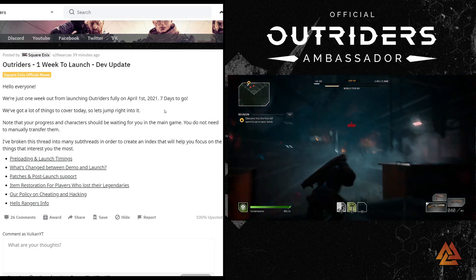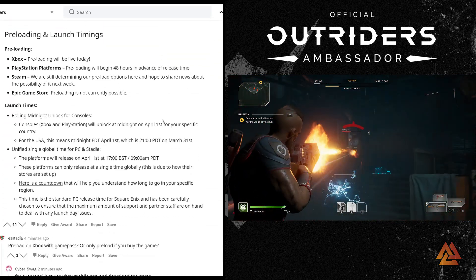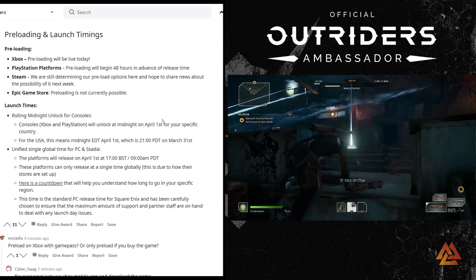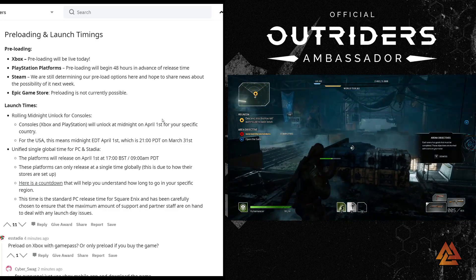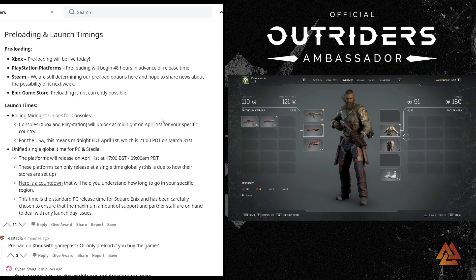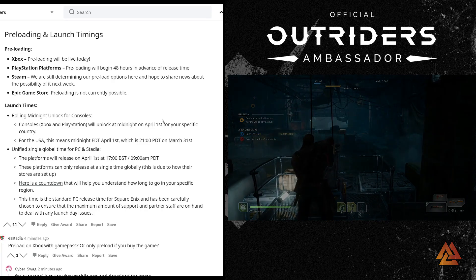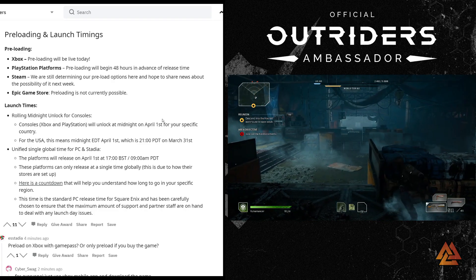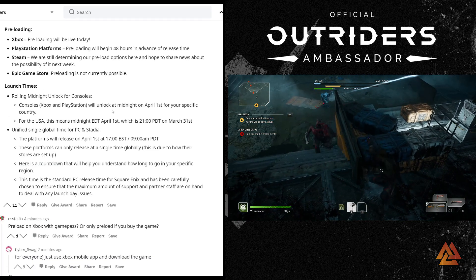Starting with preloading and launch timings: Xbox preloading is live right now — if you have it pre-ordered on Xbox, you can go preload the game. PlayStation preloading begins 48 hours in advance of release. Steam is still determining preload options and hopes to share news next week. The Epic Game Store preloading is not possible, so Epic players will have to download on day one.